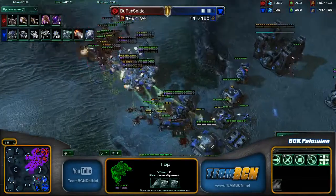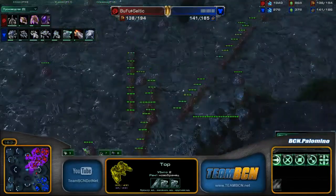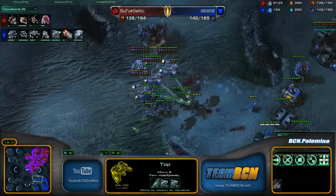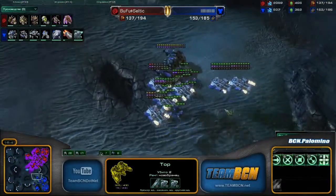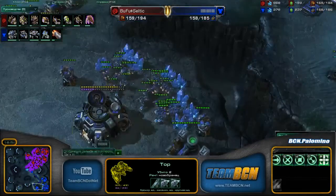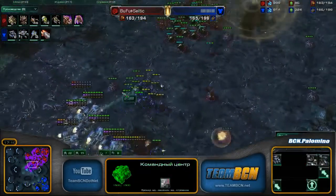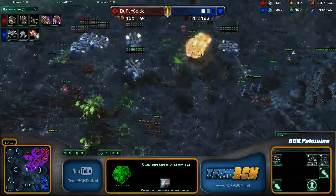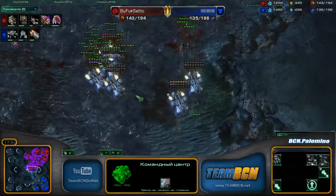One trusty Thor — the army rests on this Thor's ability to shoot down these Mutas. So many Lings being in production right now for Bufu Celtic. This Thor has got some balls of steel — he's like, 'Don't mess with me, don't test me.' Mr. Diamond Barcode moving out across the map, not securing any more bases right now. He's feeling good on two bases as his main is going to be just about mined out. And there's that fourth Command Center. Banelings on the Thors — going to be enough to take care of him. Bufu Celtic — way too much stuff for this army. Again we are going to see the walk of shame.